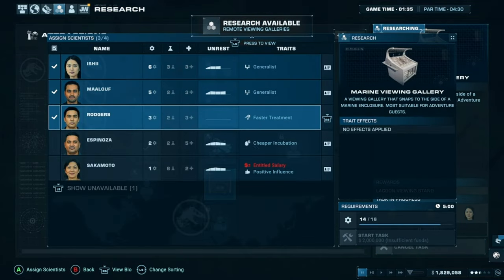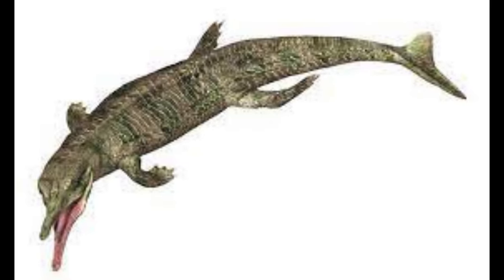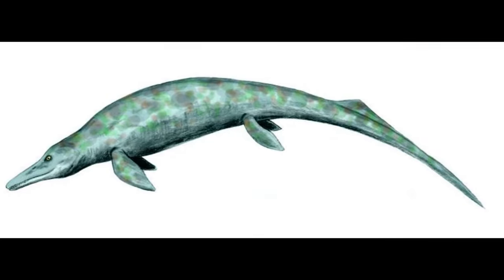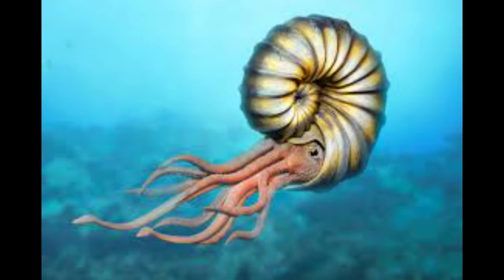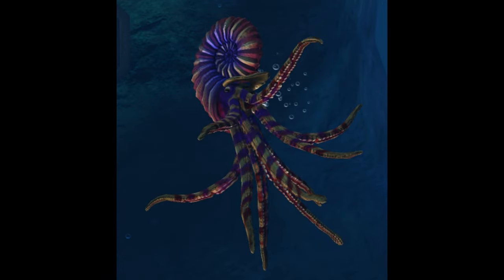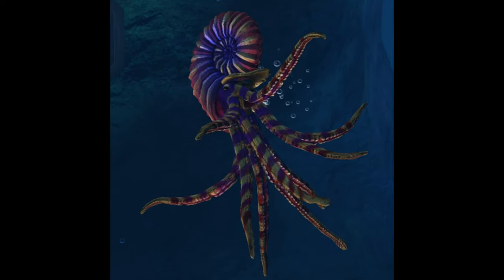Some smaller animals that we could see could be either the Metriorhynchus or the Cymbospondylus. Both of these animals are pretty small and would honestly add more size variety to our lagoons. Another animal that could be a possibility is the Ammonite — the biggest being the Parapuzosia. Now that the Archelon has come in, I definitely think the Ammonite should be included if we were to receive a second aquatic DLC.